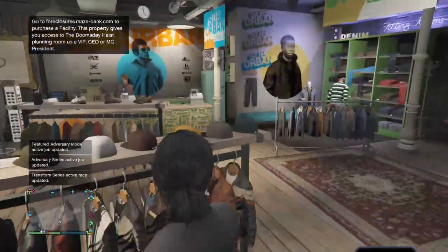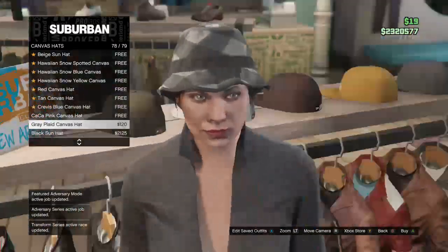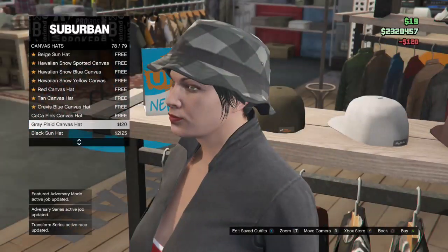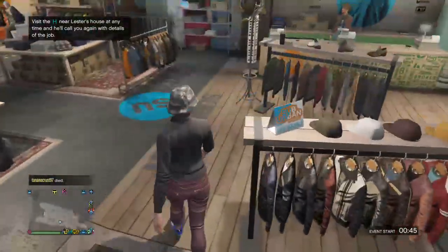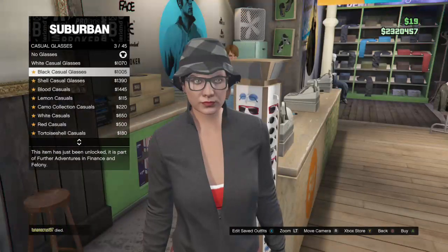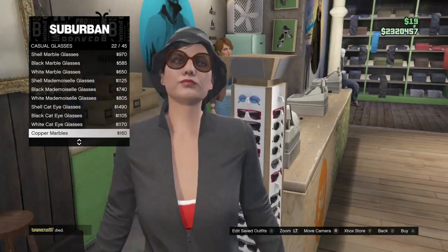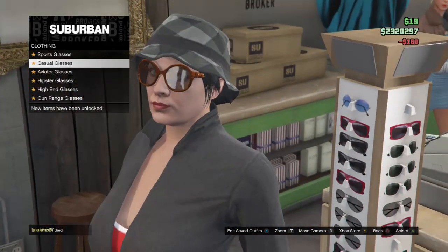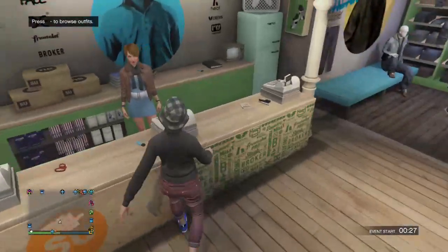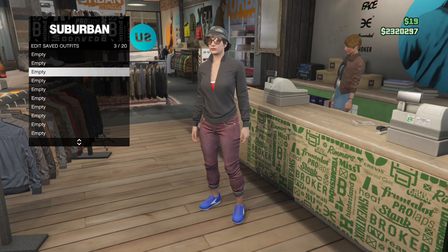After you do that, you guys want to go over to the hat section. Go to canvas hats and get the gray plaid canvas hat — equip that. After you equip that, go to the glasses section, go into casual glasses, and get the copper marble. After you equip that, that should be it. You guys just want to save this as an outfit — I'm going to save this as 'checkered.'